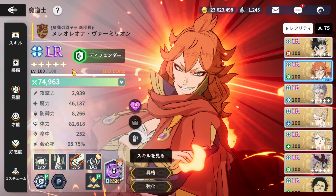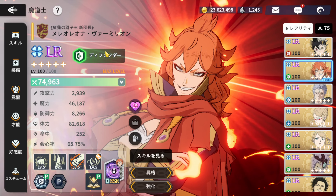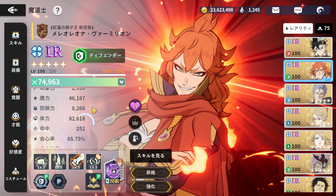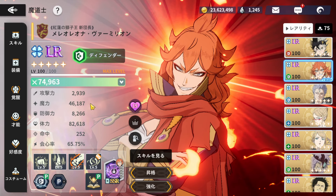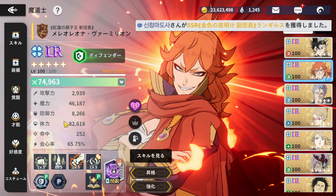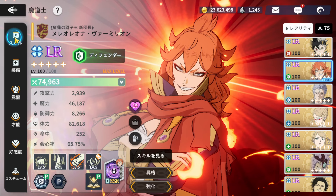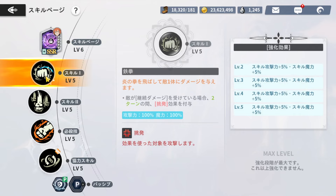I'm running a full DPS set even though she's a defender. The reason is I want to showcase her doing damage, and I might do another video of her as a defender. Right now I don't have the right defense set — all my defense sets are for defense and attack, not defense and magic attack. Also, I don't have her skill page; I did not pull it. I'm probably going to save gems until I get the 20,000 to get it.